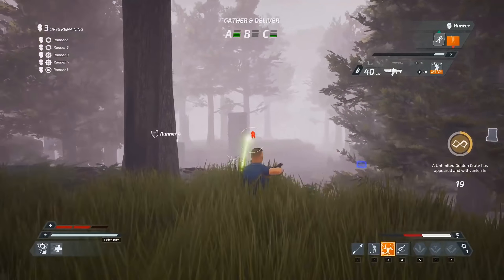Powered bolts are AoE abilities, meaning you don't need to get a direct hit to affect the hunter. Use the environment to your advantage. All powered bolts, including the support runner's bolts, deal additional damage to hunter constructs — take out mines and turrets from a safe distance. Just like the hunter, you do not need to get direct hits to damage his constructs.